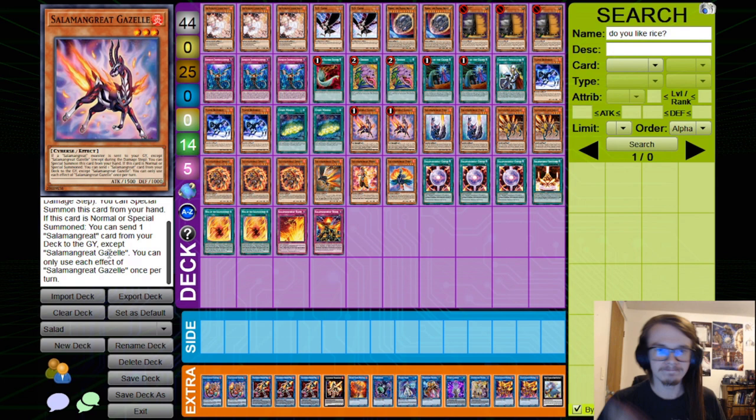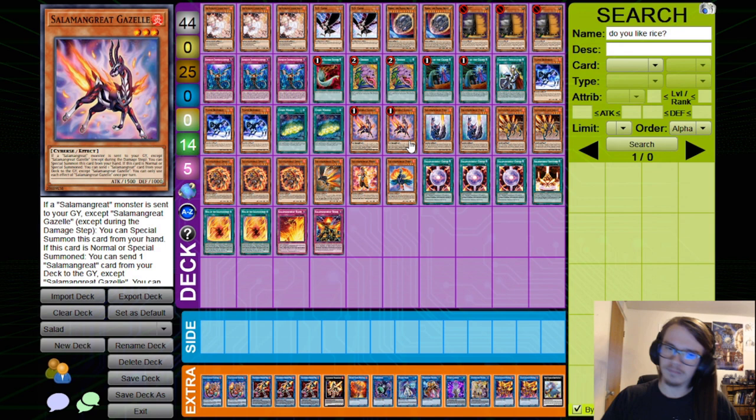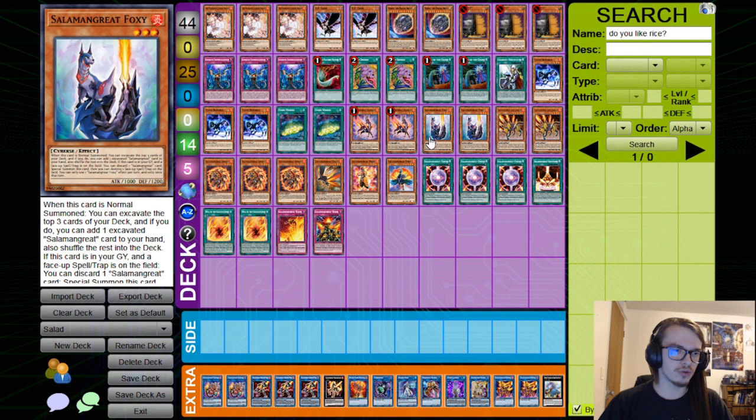Next, we have the normal summon for the archetype: Foxy. If this card is normal summoned, you excavate the top 3 cards of your deck and add an excavated Salamangreat card to your hand, shuffling the rest back. This lets you add something like Gazelle before linking off into Bailinx, or potentially see a Roar or Rage. It doesn't whiff too often, but it does occasionally, so keep that in mind.